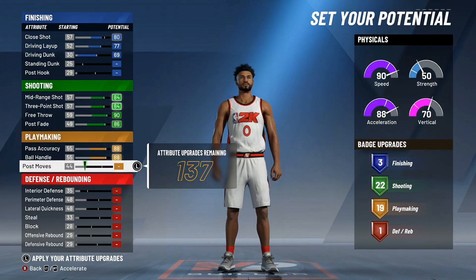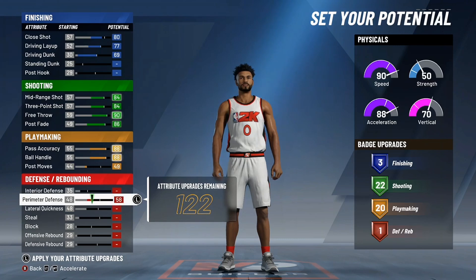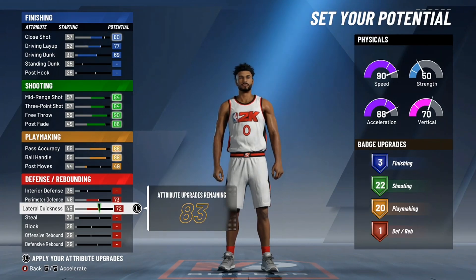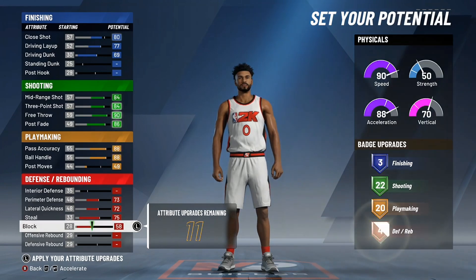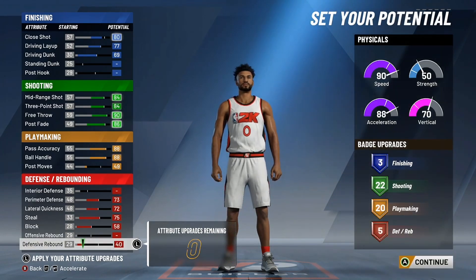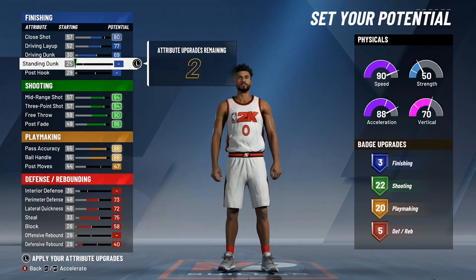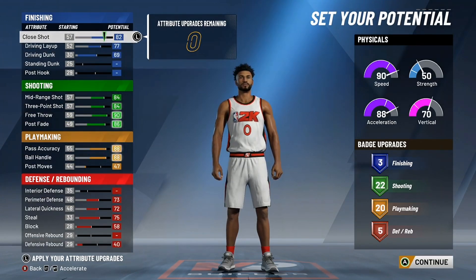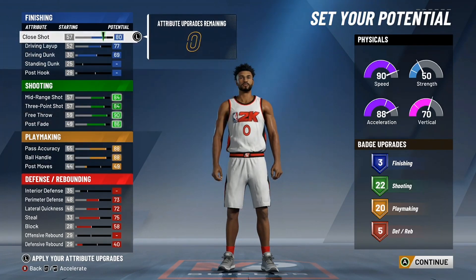For playmaking, I maxed out pass accuracy and ball handling, and I put around 49 on post moves. I tried taking two upgrades off to see if I could get an extra badge in other categories, but I ended up putting them back on post moves because those two upgrades didn't really make a difference. For defense, I maxed out pretty good stats — I don't want to leave you guys empty-handed on defense. I put the rest on defensive rebound.